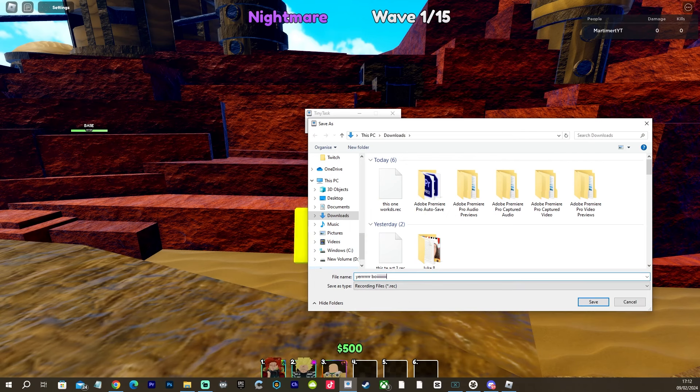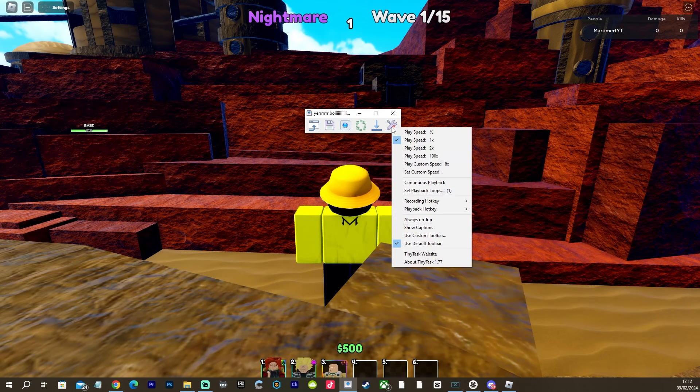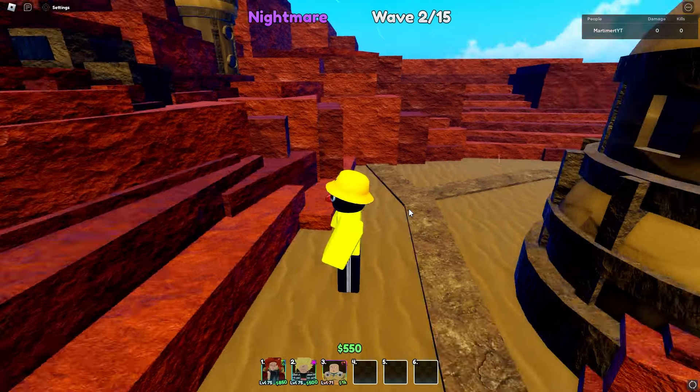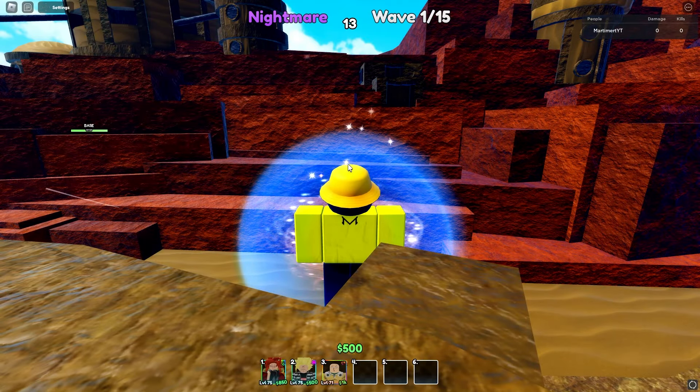First things first, when you have recorded it, go ahead and save the file — otherwise it could corrupt. Save the file, then click settings and enable continuous playback so it continuously loops. Leave the game and reload.